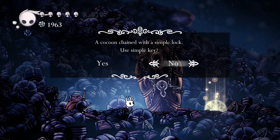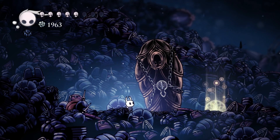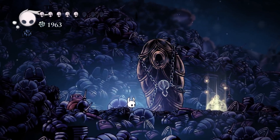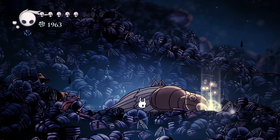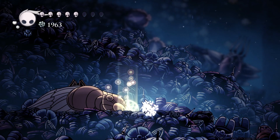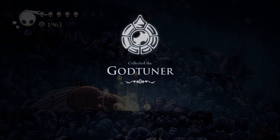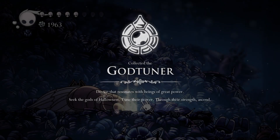A cocoon chained with a simple lock — use simple key. Yes. Collected the God Tuner. Device that resonates with beings of great power. Seek the gods of Holonest. Tune their power. Through their strength, ascend.